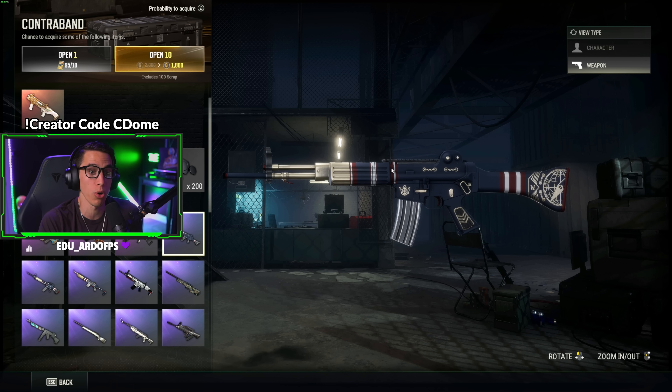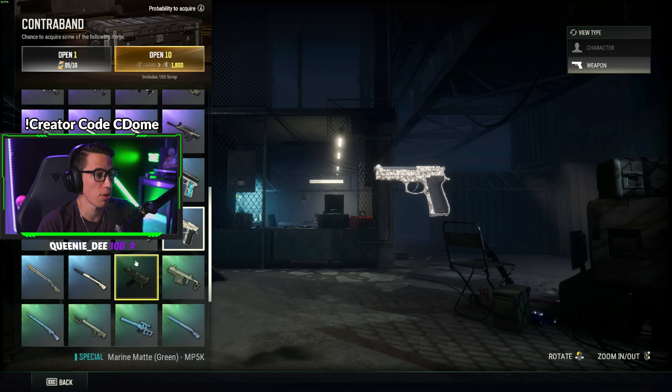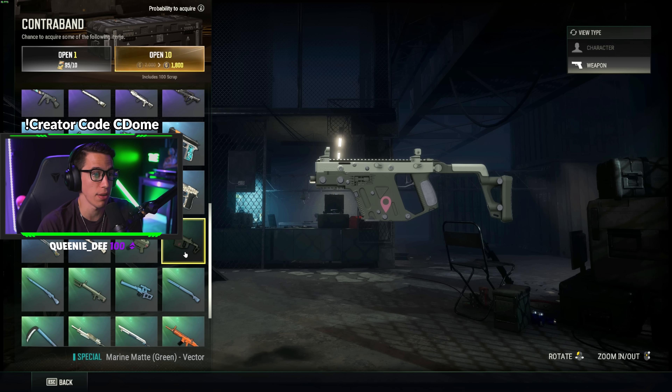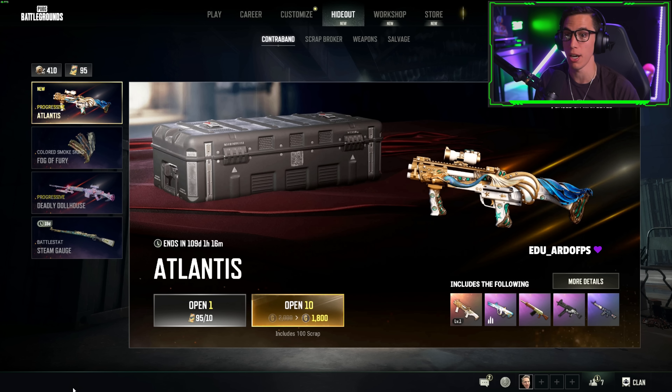There's also a Lucky Knight M24 and Lucky Knight SKS — I'm not sure if those are new or old. The Kelp skins are new — the M24, UMP, and shotgun. I want the UMP and that OT-12. There are some digital and military-green reused skins, and a QBU skin I haven't seen in a while that actually looks good in military green — fits Sanhok well. That's all that's in the crate, so let's go ahead and start opening.